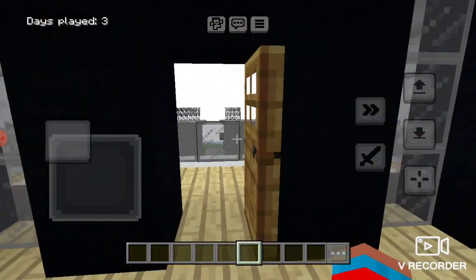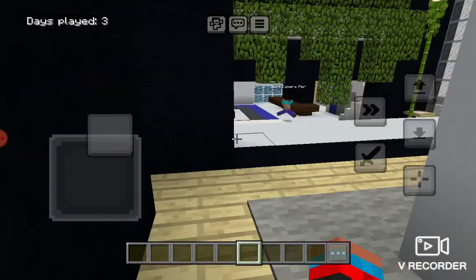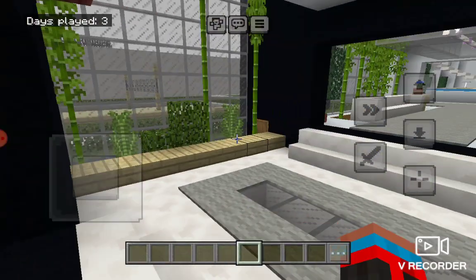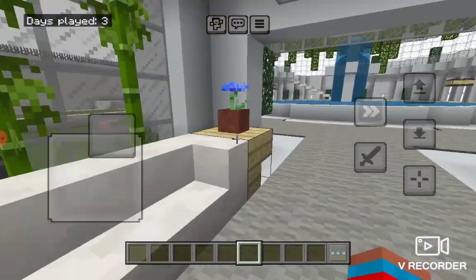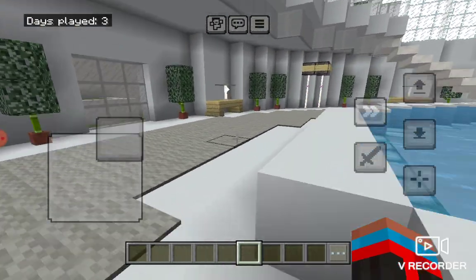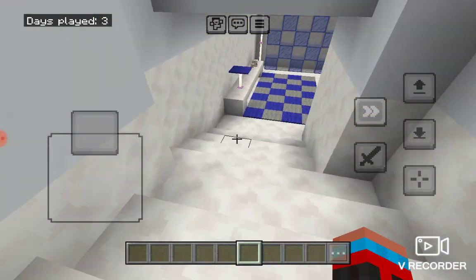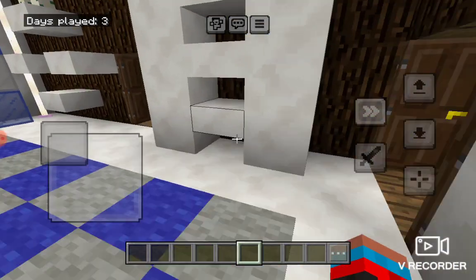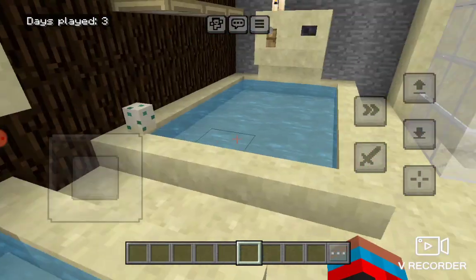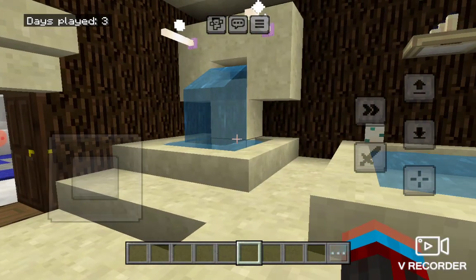We have a nice balcony, and then going to the basement: this comes with a bathroom, a shower, and a toilet — you can shower and poop or pee at the same time. We also have a movie room. This is the toilet, this is your bathtub, this is the shower. Oh wait, Max, we forgot the sink!